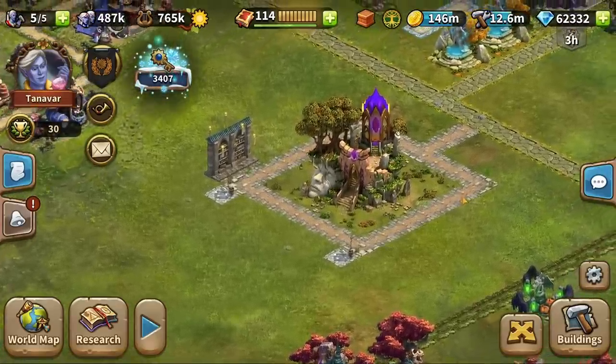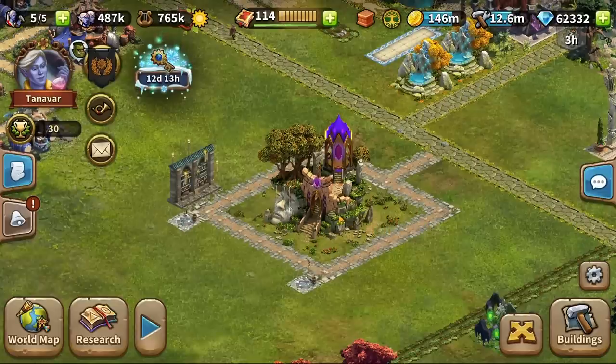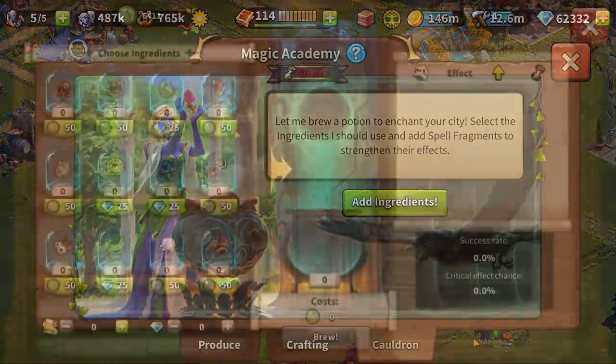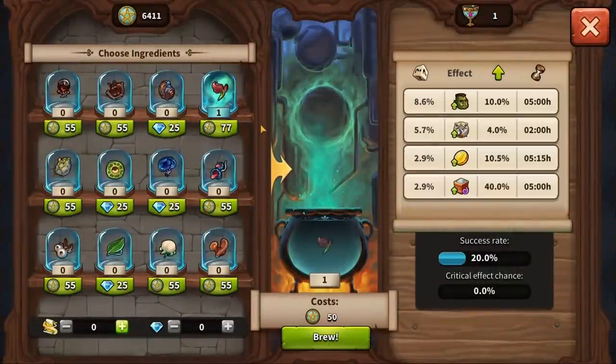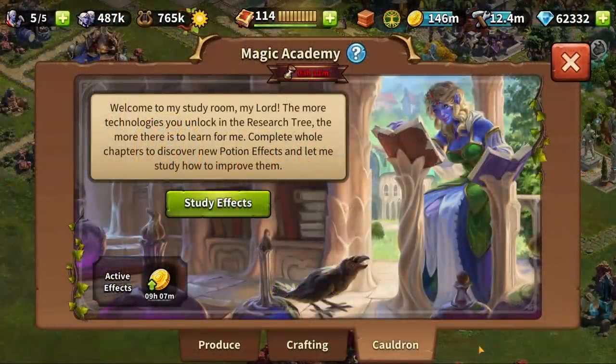Hello Elvenar fans! Today we have the honor to introduce you to the newest major feature coming to Elvenar — The Cauldron! Your very own way to brew potions with magical ingredients, trigger powerful effects and discover yet unseen magic coming right from the Magic Academy's hidden source.